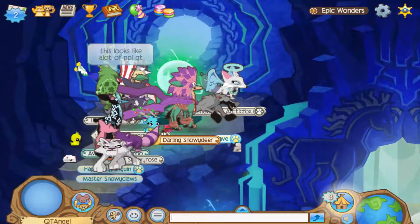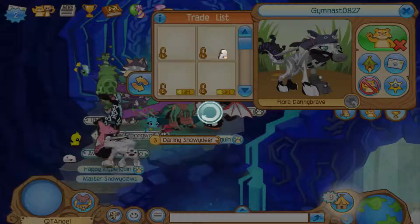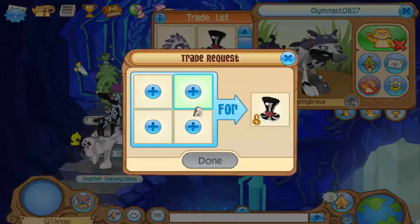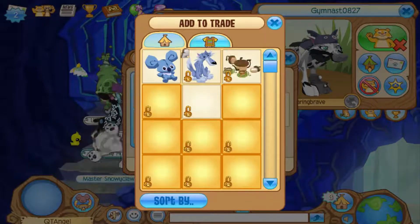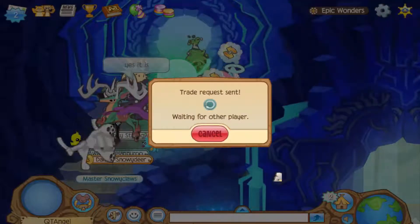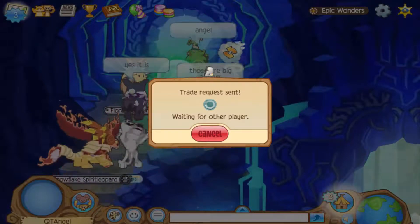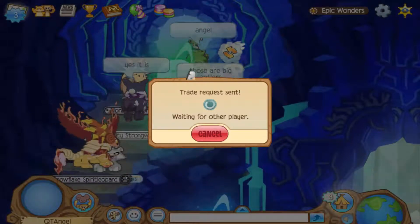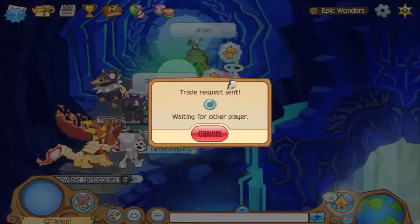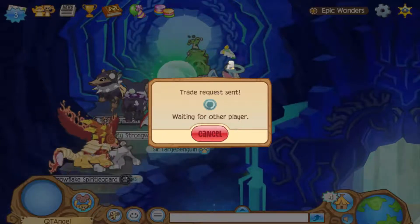Also, another thing I wanted to show you guys is what's going on with my trading. So there's that item — that is definitely there — and this trade will be declined immediately, right? If you look at that, see that circle, you can still see that they're deciding.